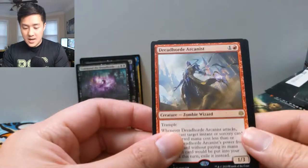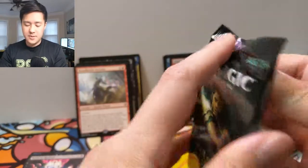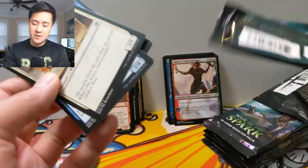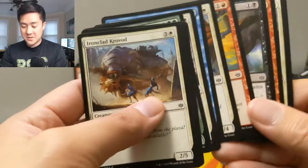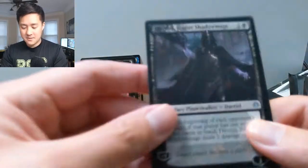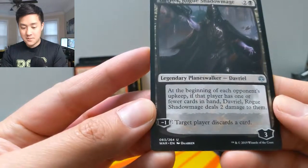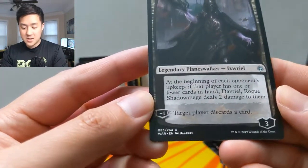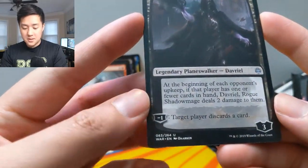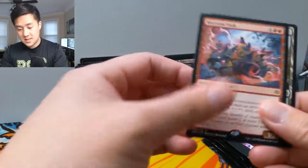Samut for the hasters, and then a Dread Horde Arcanist. War of the Spark is so cool. I have to imagine this set is probably going to be the biggest success for Magic: The Gathering in a long time, if ever. Oh, this guy looks like Kylo Ren almost. His name is Davriel, Rogue Shadowmage. At the beginning of each opponent's upkeep, if that player has one or fewer cards in hand, deal two damage to that player. Also: target player discards a card. This guy is good for only three mana!